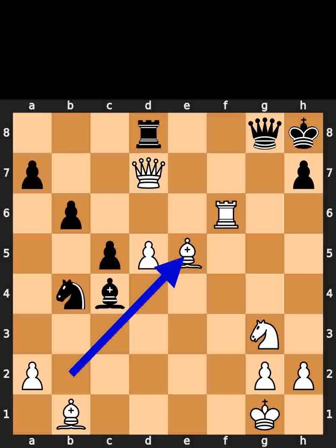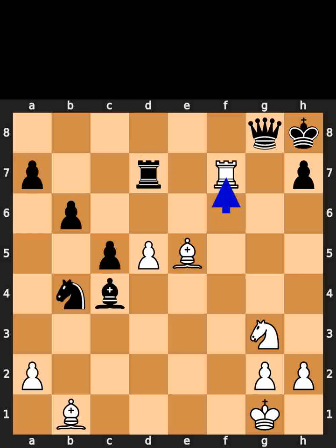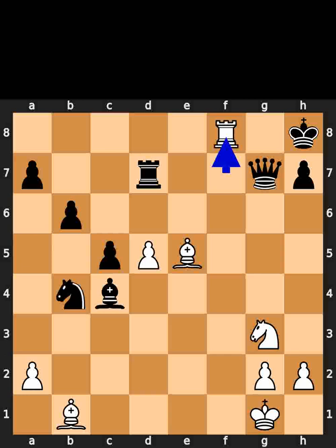White takes the pawn on e5 using the bishop. Black takes the queen on d7 using the rook. White plays rook to f7, check. Black plays queen to g7. White plays rook to f8, checkmate.